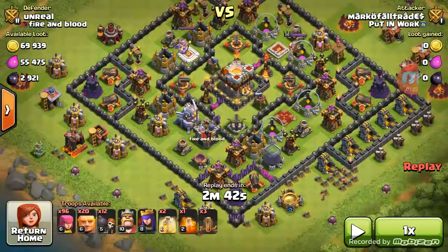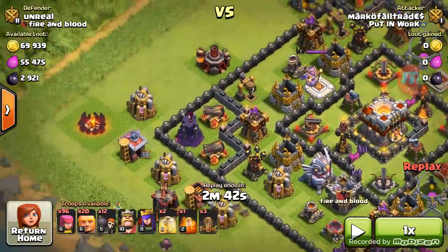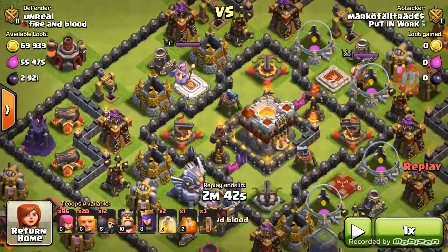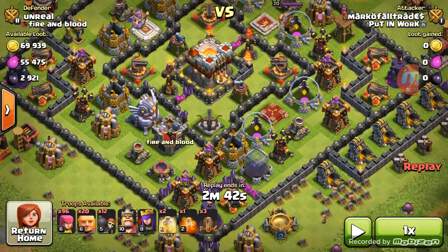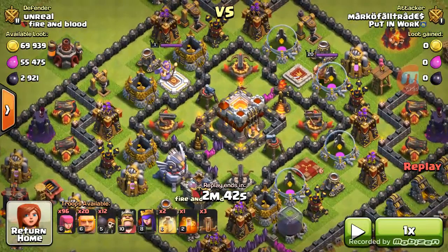This is kind of a rushed Town Hall 11 — I guess he was excited. His defenses are really nice but his walls are kind of rushed. I saw that dark elixir as an easy grab right there, and I saw it was a TH11 and I was like, awesome — get to see what's up with the new Grand Warden and the Eagle Artillery.